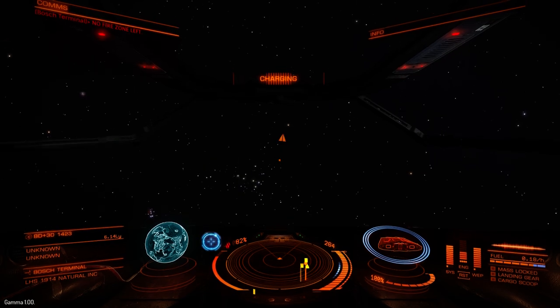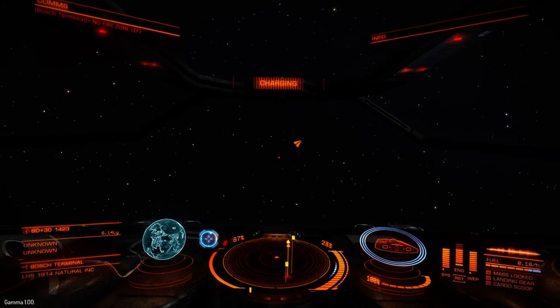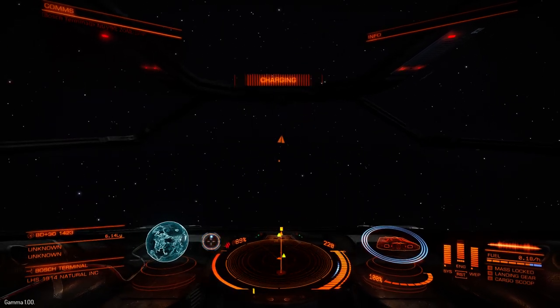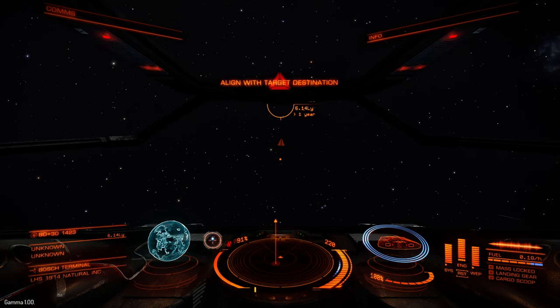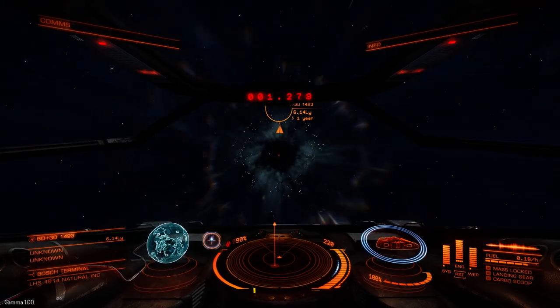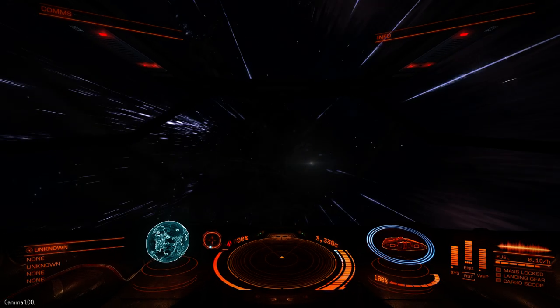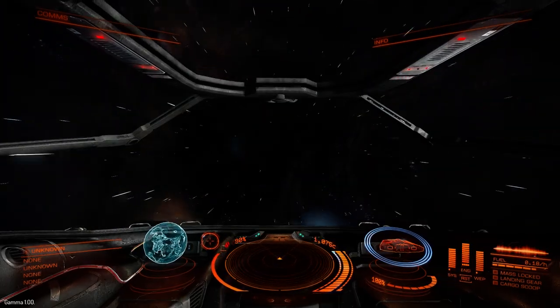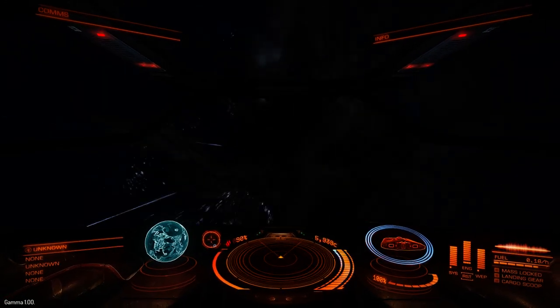So we're jumping to BD+30. I really should say that it is very unusual to get something as lucrative as two silver right at the start. This is lucky — normally you would be going for something that was worth maybe three or four thousand.